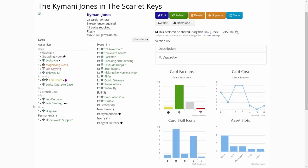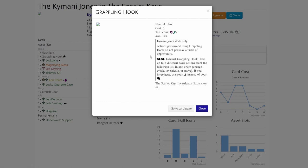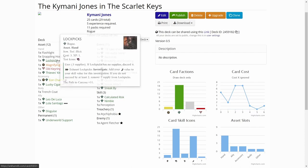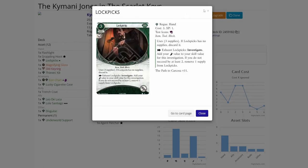Because Humani only has an intellect of two and we need to get clues, I went really heavy for investigating. Of course, the flashlight. The signature card lets us do three different basic actions from the following list in any order: engage, evade, investigate, or move, and we can use our agility instead of intellect for investigating. Because Humani starts with five experience, we added Lockpicks level one so that we don't lose them if we get our autofail token.